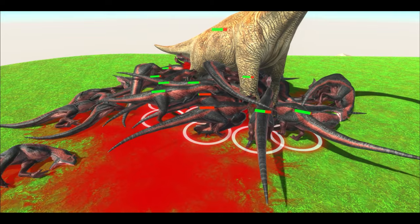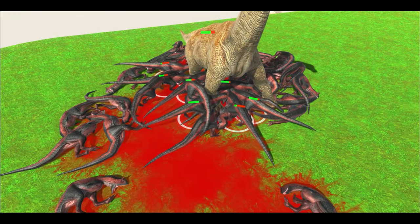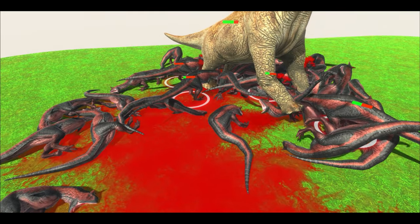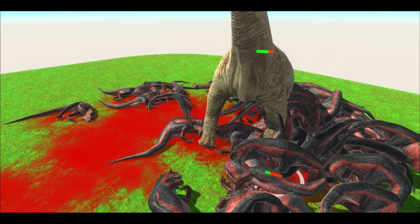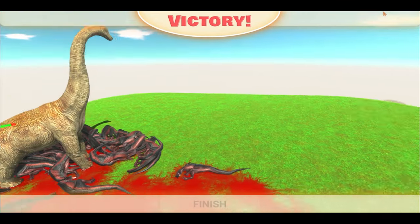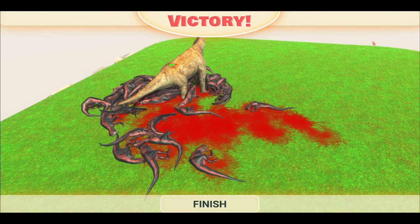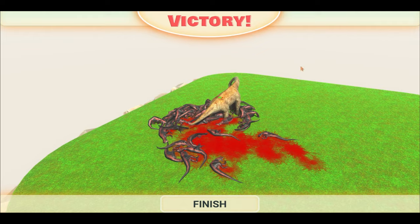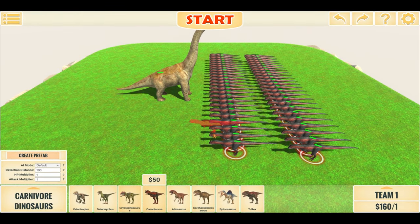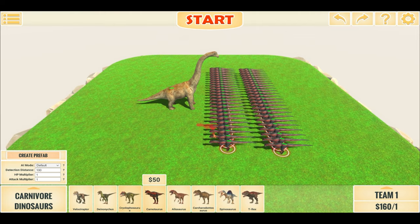We have around 10 left. Now the Brachiosaurus has some space to stamp on the Carnots and finish them off even faster. One Carnotaurus left, and just like that our Super Brachiosaurus has won — less healthy than during the last battles. But that'll be it for today's video. If you enjoyed it, please consider leaving a like or subscribing. And until next time, I'll see you later.